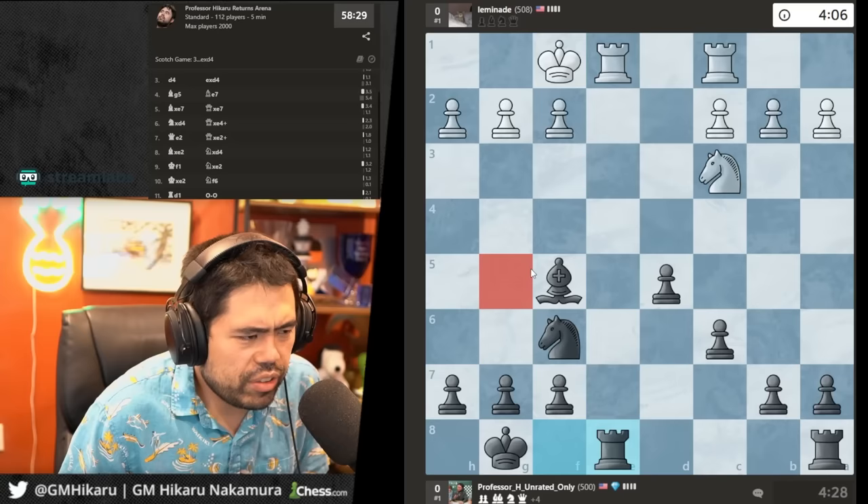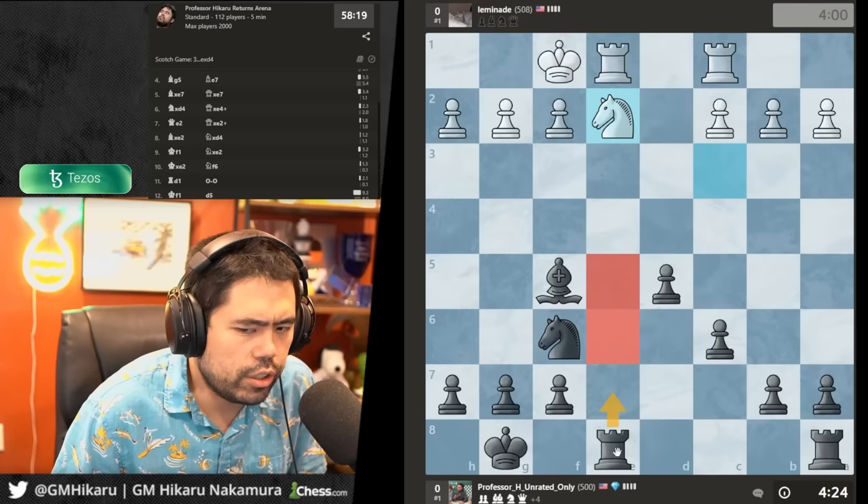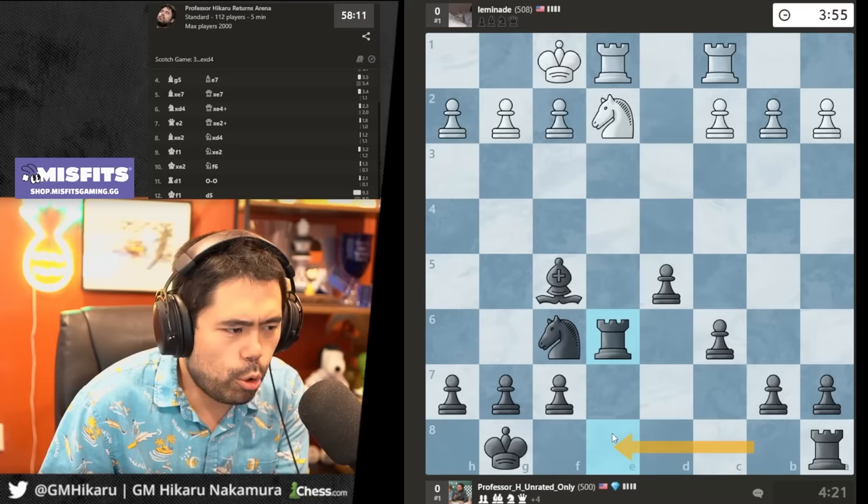I have the extra bishop so I just want to trade off all the heavy pieces immediately. How do you use rooks effectively? You want to use rooks on open files. There's only one open file here, so you're generally looking to stack your rooks on that open file.